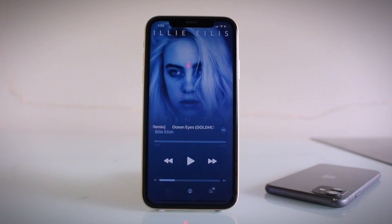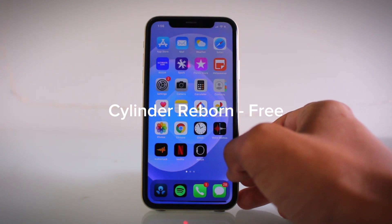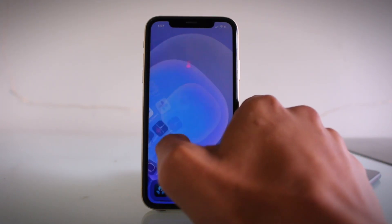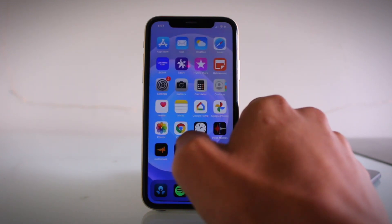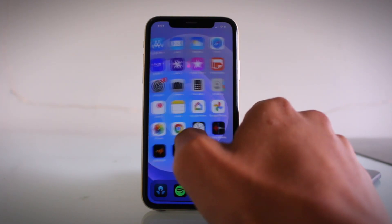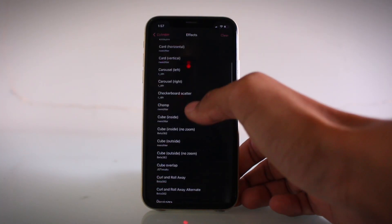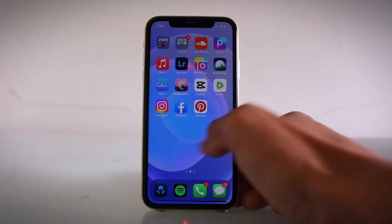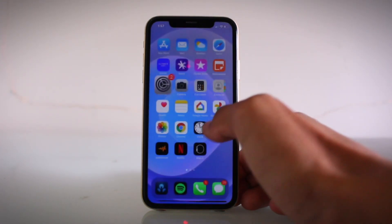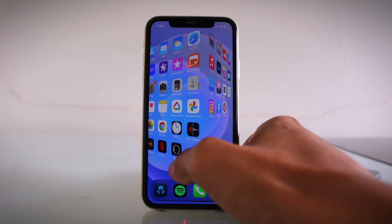The last tweak is a bit of an old one that everyone knows — it's called Cylinder, or Cylinder Reborn for iOS 16 and below. It's a nice scrolling effect you get when changing through the home screen pages. There are a lot of settings to configure — for example the cube effect gives you a simple clean look. It's a nice aesthetic tweak.